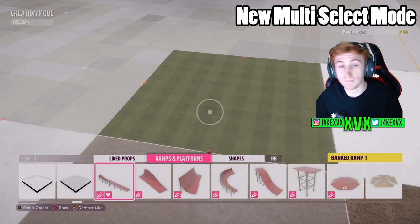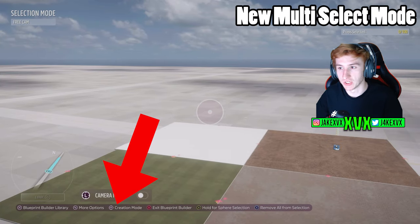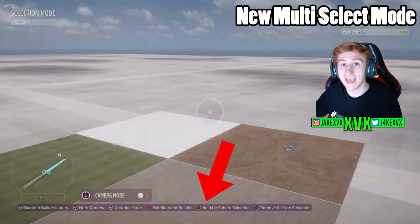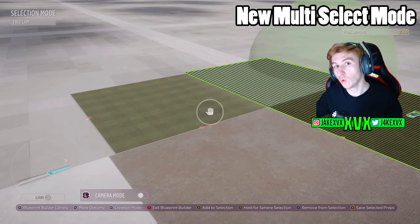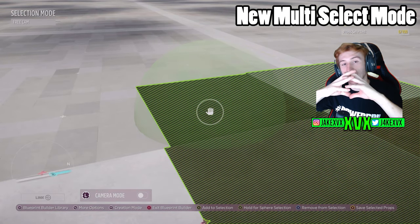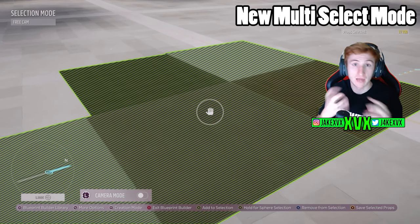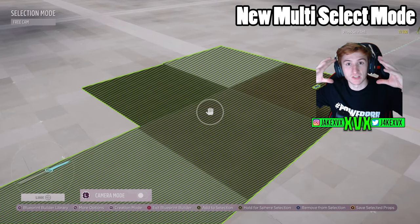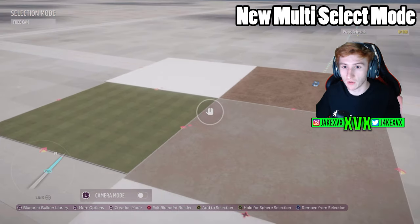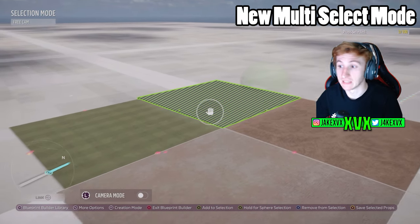If you click down the right analog stick, you can either select multiple props by clicking A on each one, or hold A for a sphere to open up — everything that sphere touches will be selected. The sphere will expand until you let go of A. So if you want a small selection, don't hold A for very long. If you want a really big prop selection, hold A until they're all selected.